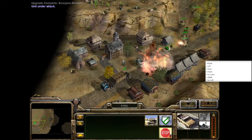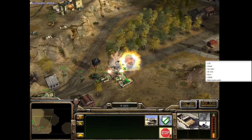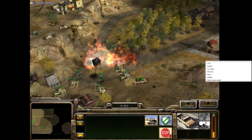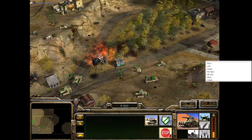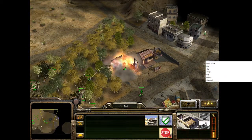Instead, I just barrel down any convoy I can find, destroy it, and then issue move commands around the crate until one of my units hopefully paths into it and picks it up. You can also destroy the buildings around the map to get more money, although it's a pittance compared to the convoys.